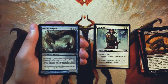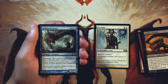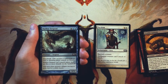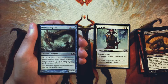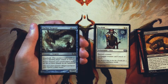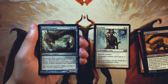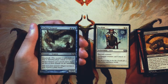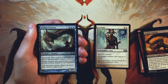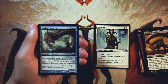Harbor Serpent is a 5/5 for four and two blue. It has Island Walk, so as long as the defending player controls an island it's basically unblockable, which is nice. But it can't attack unless there are five or more islands on the battlefield. Generally speaking that's going to be pretty easy to meet — you're in a blue deck if you're playing this. I find it to be okay but not amazing. The upside is great, but it's random — you don't know what you're going to be against. Paying six mana for a 5/5 is a little bad. Not terrible, but very dependent on what you're up against. I'd definitely take Pacifism over it, but if you were desperate for a blue finisher, this is an okay one.